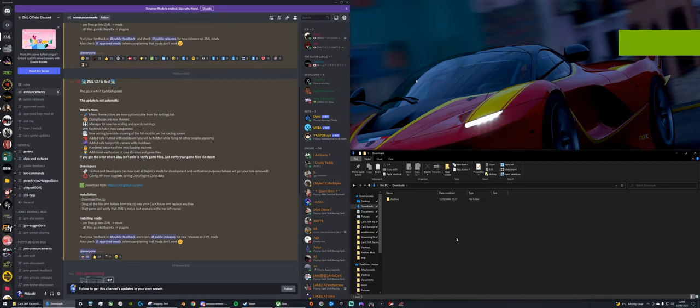This is a how-to guide for Patties Realism Mod, covering both using and installing the mod. If you're not sure what Patties Realism Mod is, there's a link to the trailer, but very quickly - it adds tire wear, heat, and custom tires to the game, as well as fuel consumption and refueling.